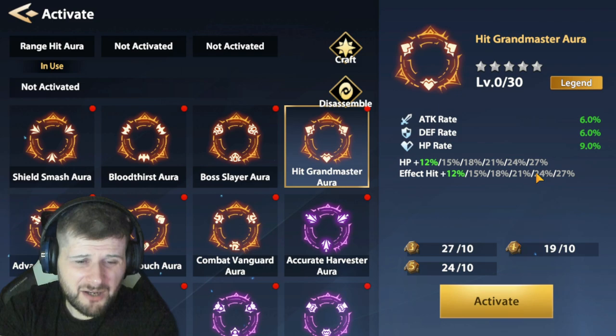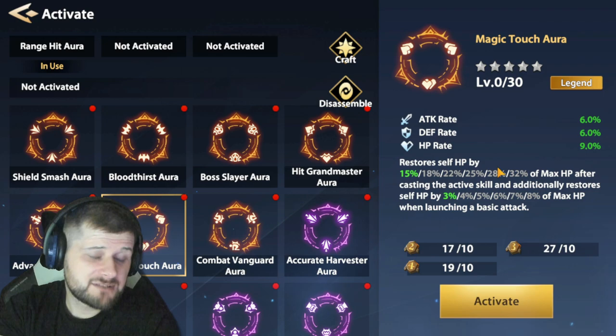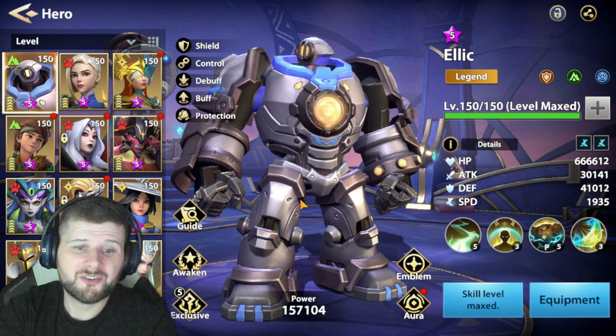Hit Grandmaster aura would be nice too, but that's a legend aura. Magic Touch Aura would also provide much more survivability since he is taking damage from allies.